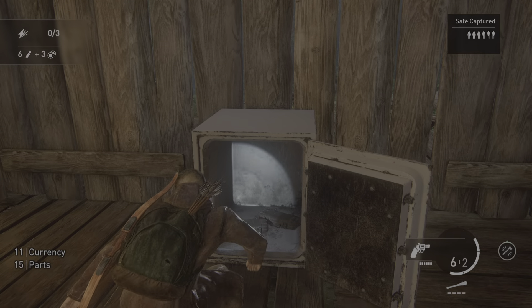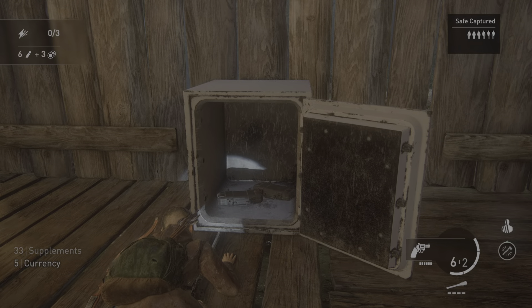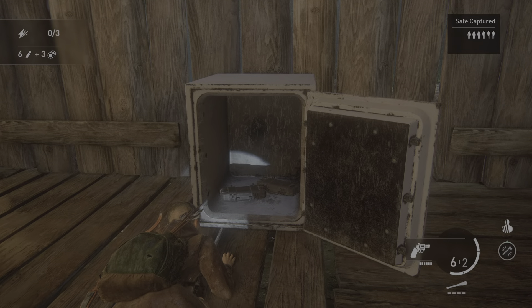11 currency, 15 parts, 33 supplements, 5 currency. Negative contact. Bow — arrows: 1 loaded, 4 reserve. Explosive arrows: 0.